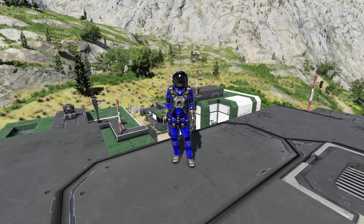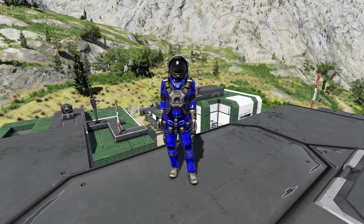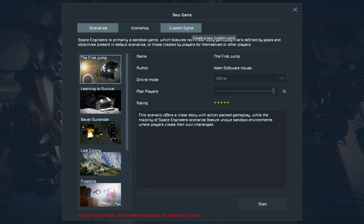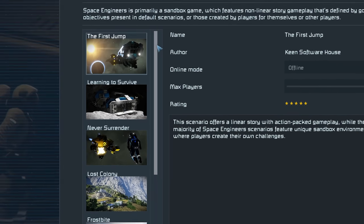Space Engineers has a forgotten feature, and whilst all of you might know it exists, it's forgotten because of the fact that most of you don't use it. So if you go onto the main menu of the game, you click new game and then you click up — you've missed it. Space Engineers' forgotten feature is the scenarios.